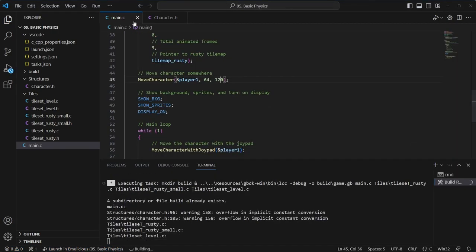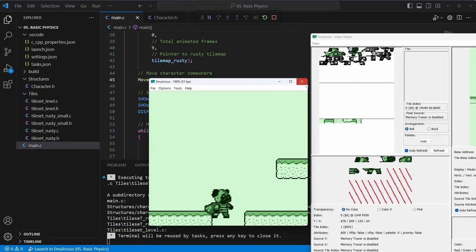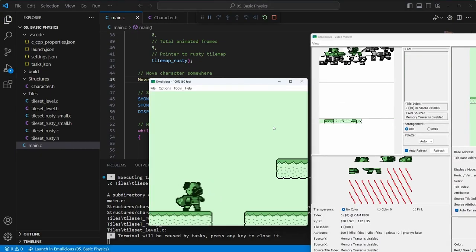Let's just correct this position for now, just to make him look on the floor, because we haven't done gravity yet. I believe it'll be maybe 112 — we'll just keep going back in eights until we find it. There we go, so like 108.